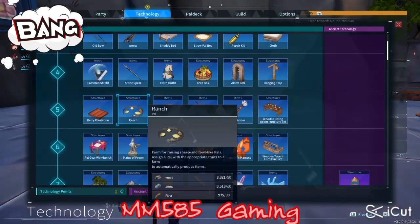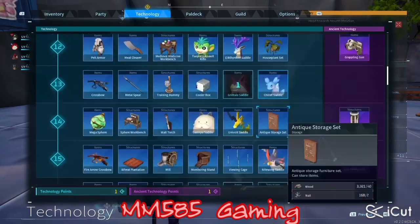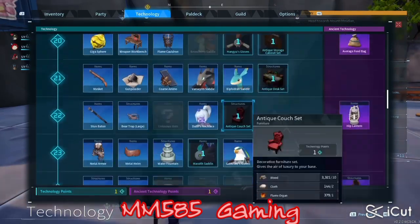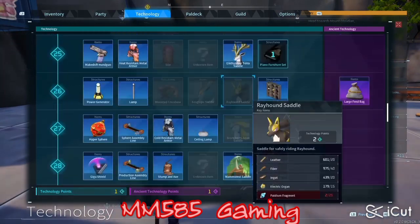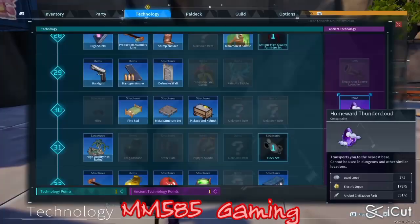Welcome to the channel, it's Money Math 585. This is for Xbox — you know, gaming, they don't show us no love at all on the Xbox or Palworld. But we received an update, and today I'll be showing everyone how to get the Homestead Thundercloud. Y'all see that — the Homestead Thundercloud.